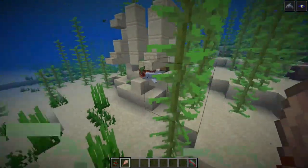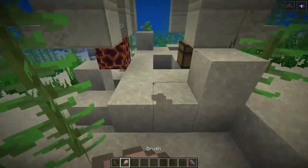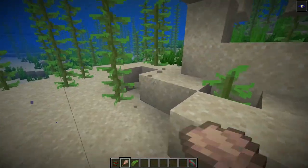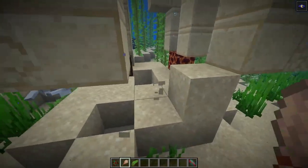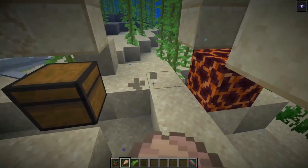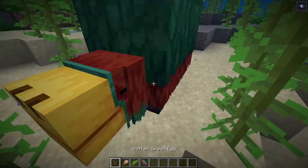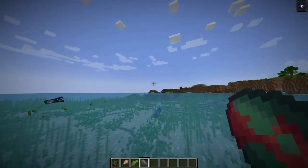Now we're down in the ocean again, specifically a warm ocean. What we're looking for is what's in my hand - the sniffer egg. You're actually going to be able to find the sniffer egg down in these warm ocean ruins, uncovering it from suspicious sand. Look at this egg - it's a natural egg in Minecraft, not a spawn egg. It's an actual sniffer egg, which is really cool.